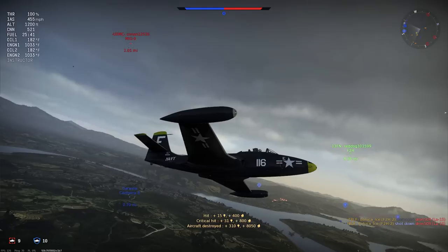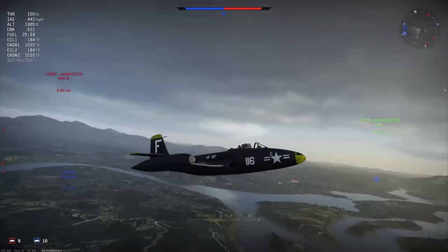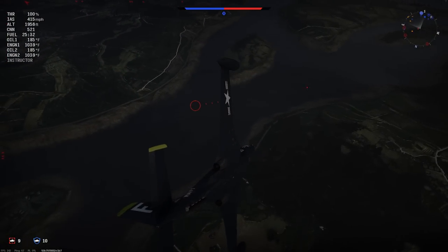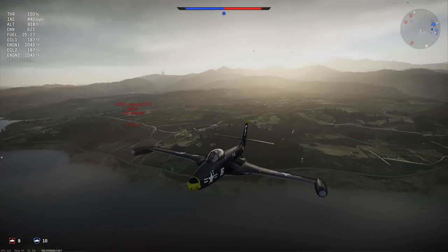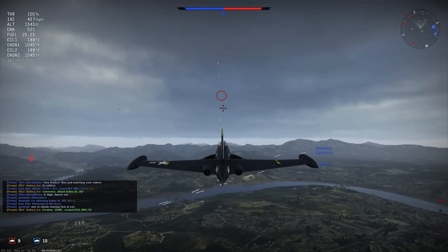There's a MiG-9 — I'm going to fly straight. He's somewhat close to me. I know I have enough speed here to hopefully escape. Let me turn under him. I don't actually know if I have enough speed to escape. This aircraft — I've never been able to rip my wings on it with these hard G turns, so put that in an exploit category.